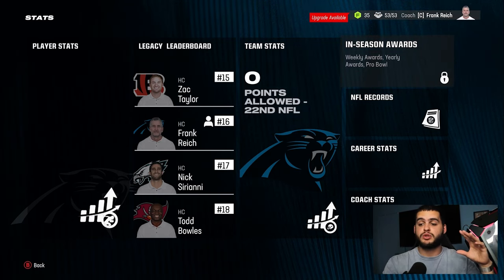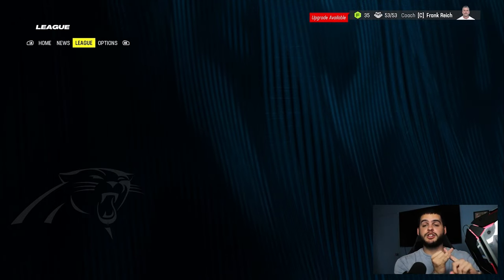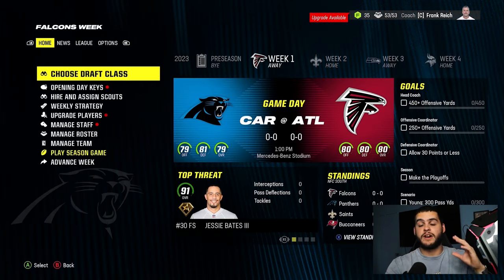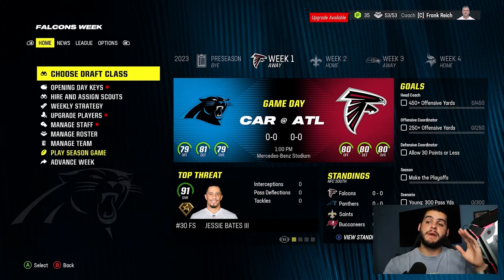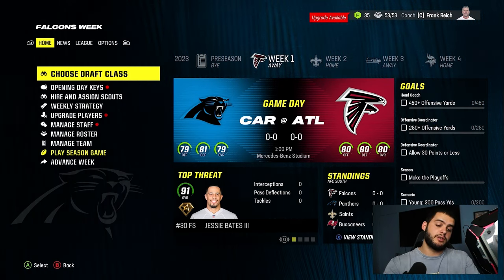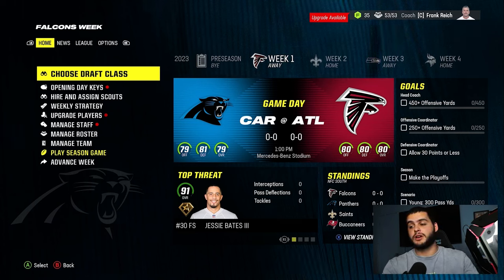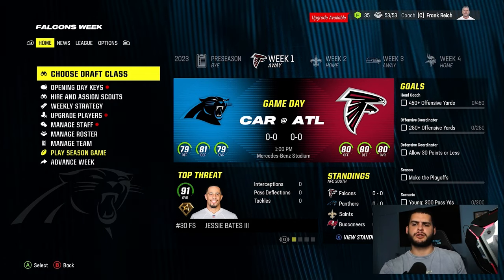Picking your franchise team plays a big role too — pick an easier conference or division to help you win awards. That pretty much wraps up everything: training, mini games, age and dev trait, focus players, mentors, awards, and scenarios. Those are the biggest ways to develop players. I gave you all the key tips and tricks — make sure you're following these, or you'll fall behind in team overall upgrades. Let me know below what you already knew and what you learned.